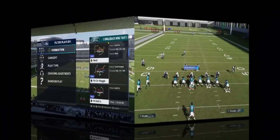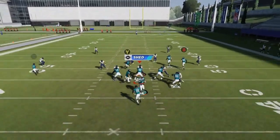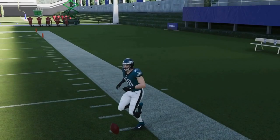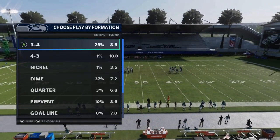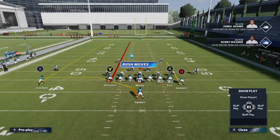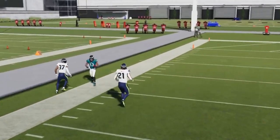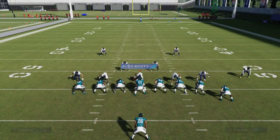Next up we got the PA Counter Waggle. Streak the A route and the B route will beat cover two — wait for it to drop down on the Y route coming across. Next up we got the PA Flood — a cover two play. Put the wire out on a streak; cancel the play action to fix the timing. The X route gets open to the sideline — bullet pass lead to the side and safe catch so you don't go out of bounds.